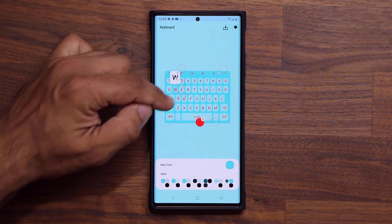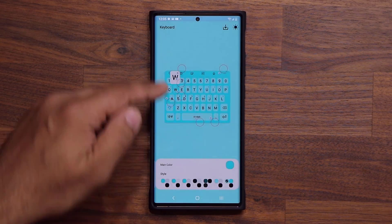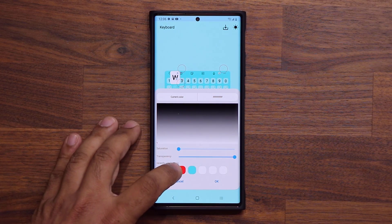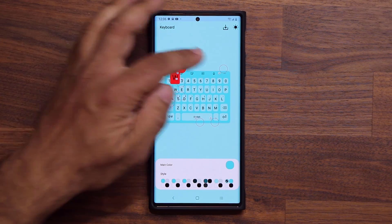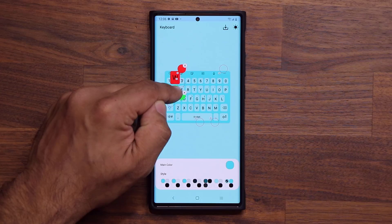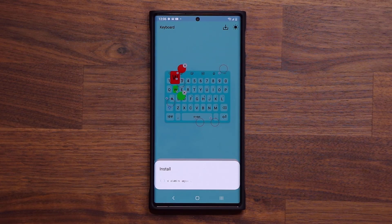If you make a change and want to undo it, just click the X on top of that circle. For example, tapping X on the red circle deletes that color. Some options let you pick either a color or an image, so the levels of customization are really extensive. Let's pick red for the key-tap highlight so we can see it clearly. When you're ready, tap the save button and give it a name — let's just do 'test' — then tap OK.